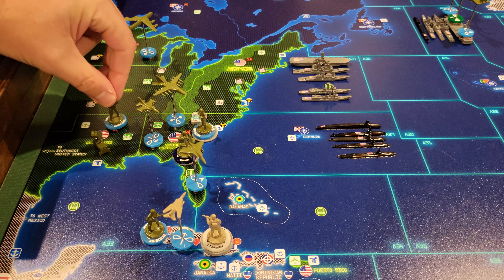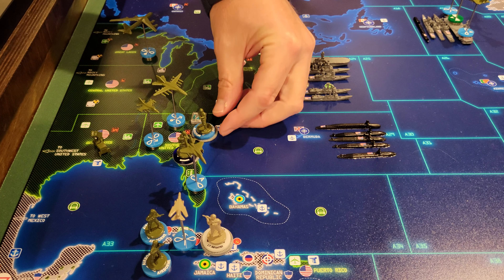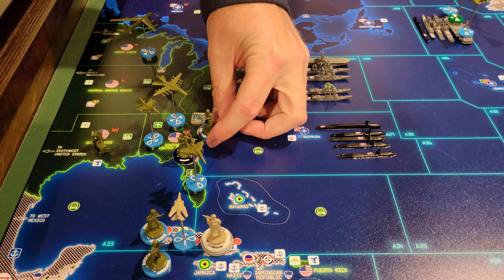This airborne infantry in Gulf states, who's at a minor air base, will go one to A-33 and two into Cuba. And you see in southern United States these two airborne infantry are here, but there's a major air base, so it can send up to three airborne infantry in an airborne assault. But there's only two there, so it will go A-33 and then into Cuba. And you can see the U.S. has started their invasion of Cuba by sending those four airborne infantry in.